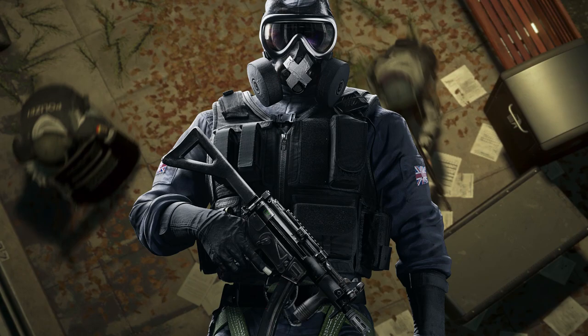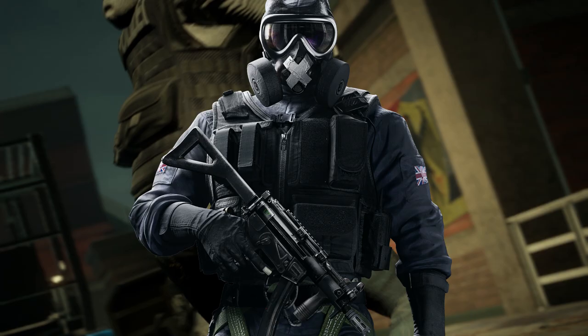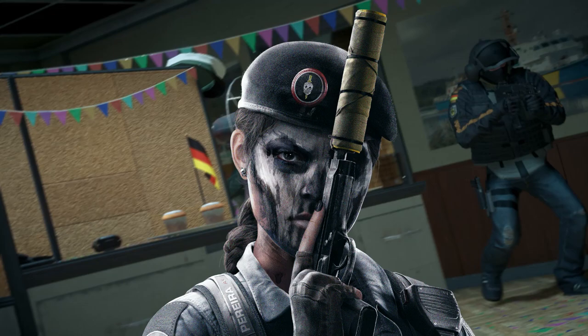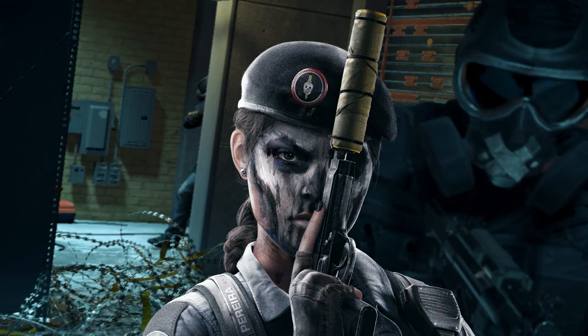The theme of this is of course Rainbow Six Siege. I decided first of all I wanted to have Mute in this build somehow because he's one of the most played characters, and then I also wanted to have Cav because of the way she holds her pistol — it's just so unique and really cool. I stylized these two characters and originally was going to do stencils, but it turned out to be too complicated, so I decided to actually hand paint both of them onto the case.